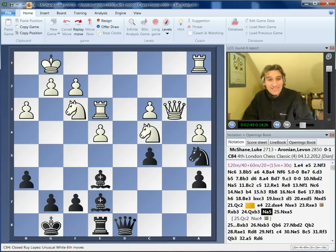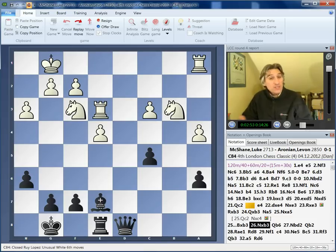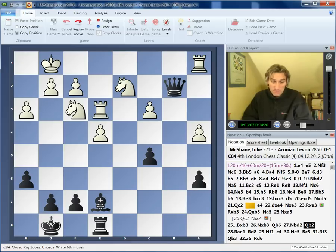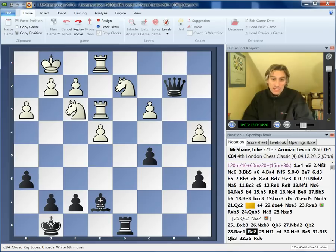So Luke decided to sacrifice his queen. He gets a rook and a knight and a pawn for the queen and has a fairly stable position. Sometimes you can create a fortress, but actually Aronian has also good coordination, and the queen was able to penetrate. And this is simply very, very good for black, and it looked to all of us watching as though Aronian was going to clean up very quickly.